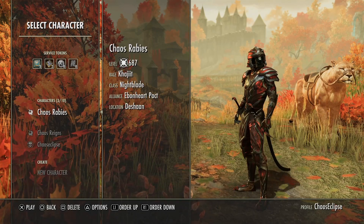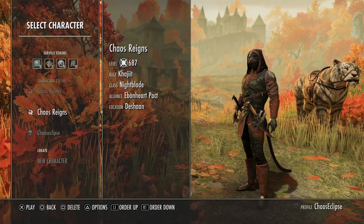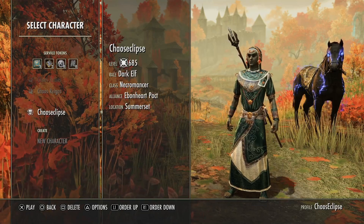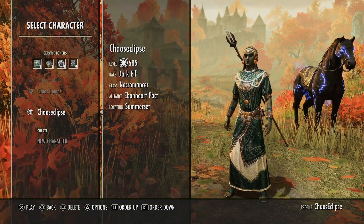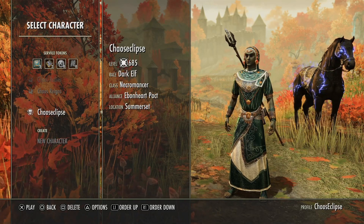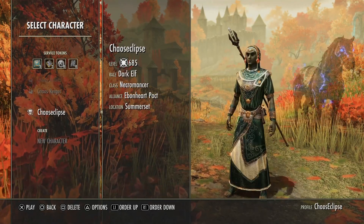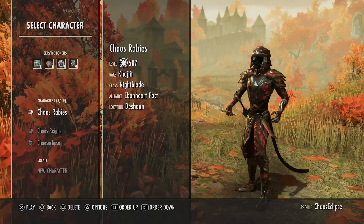I just wanted to go over something I've been doing with my three main characters — I deleted all my other characters. This is my main one that I've been playing. This is my current Master Crafter that has just about everything unlocked. And then this one is just an extra one that I was initially leveling as a healer. I'll go over leveling in an entirely different video. I probably got about 300 champion points with him just doing what I was doing. I'm going to log on to the Necromancer and show you guys what I have been doing.